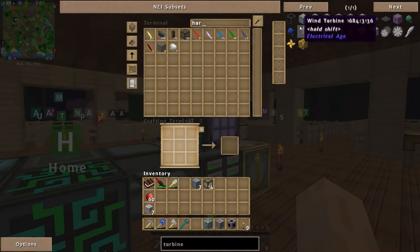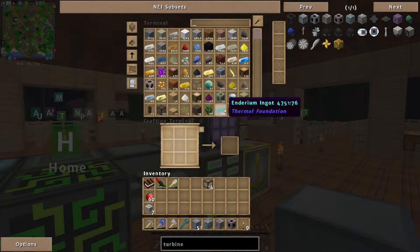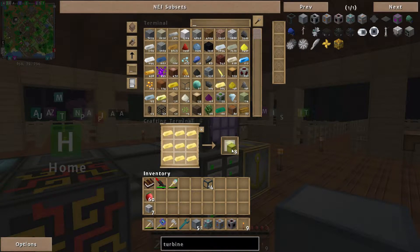I'm going to use hardened glass instead. So we're also going to need some electrum blocks. As much as I'd like to use endarium, I've only got 100 of that, whereas I've got 376 electrum. I think I want 24 blocks — eight times three — if I can make that.